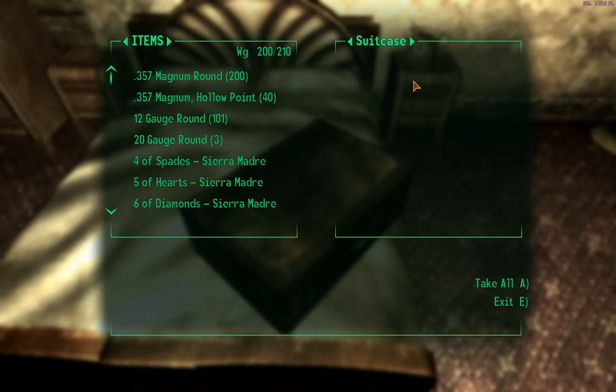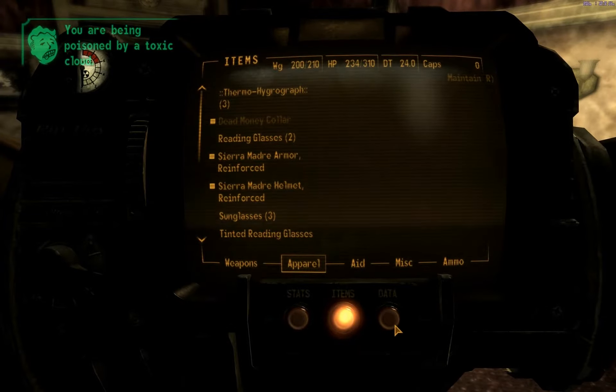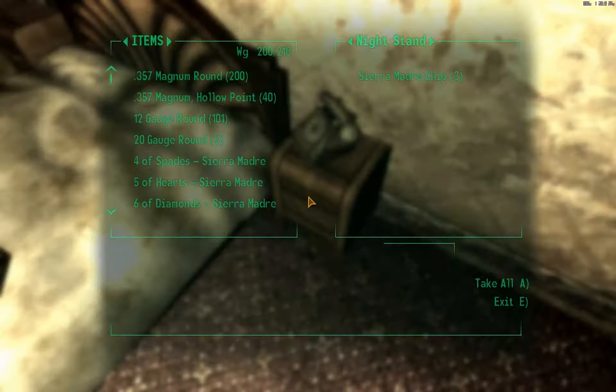Whoa! 303 Sierra Madre chips! Whoa! That's some good loot. Remember to go in here - I'll show you where I am right now. See this room here. 300 - that's gonna help.